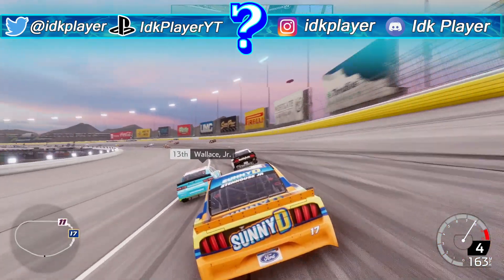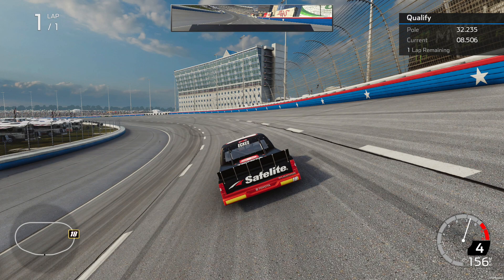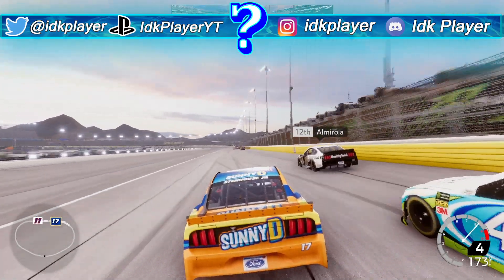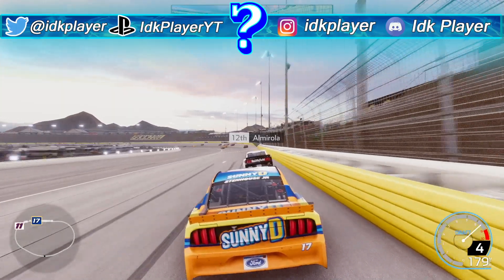The next new feature we are getting are new camera views when driving. We don't know how many camera views we'll get, but up to this point we know about one new camera angle, which is a far third-person view. So if you're not a fan of the third-person camera in NASCAR E4, you can finally try a new point of view when racing.